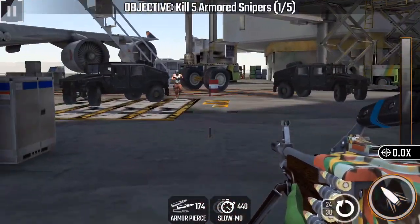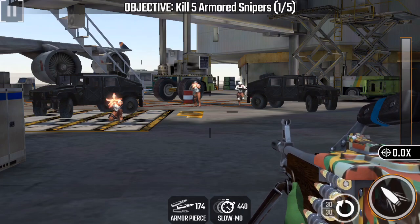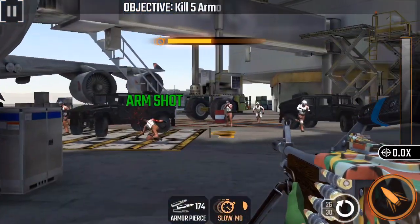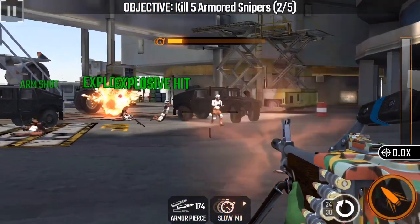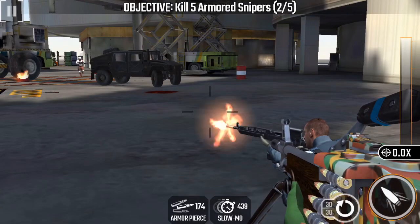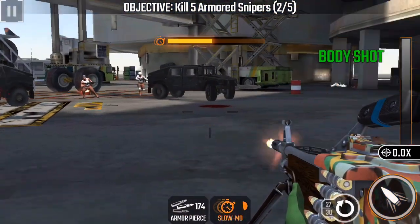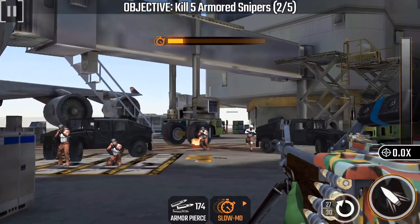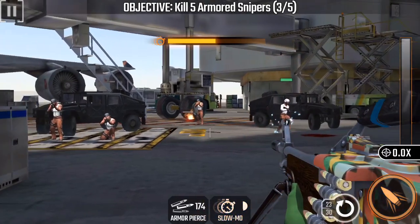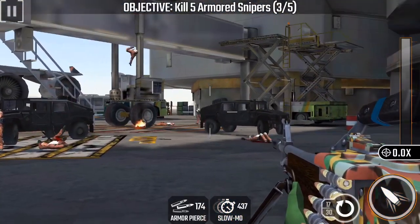Reload here — this is where you need your damage reduction because all these guys are a distraction. That first knife man triggers the first sniper. After you get rid of those, reload and as soon as you see the tank come right past the pole, use a slow-mo, kill him, and he's going to trigger the second sniper. You have to find the sniper because they don't always come from the same exit — kill them immediately as they pop out.